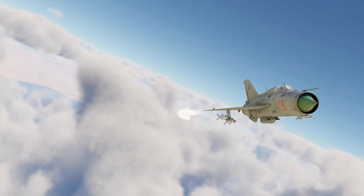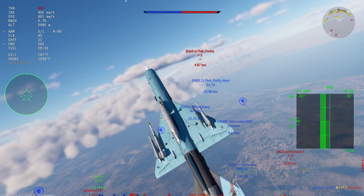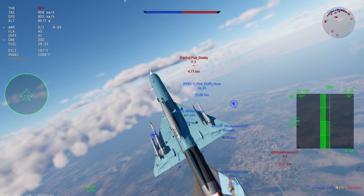Why would you ever use its radar version? Well, you can use it in a head-on. The R-3R is an overall upgrade over the R-3S with lower burn time, better acceleration, an uncaged seeker with good angles and lock-on range. The only issue is you need a radar lock to launch it.